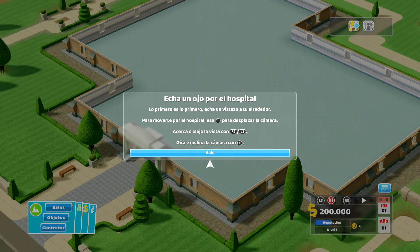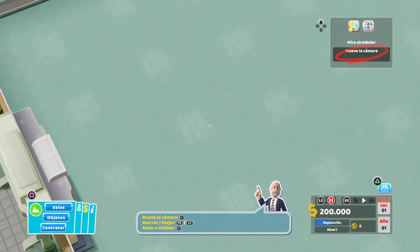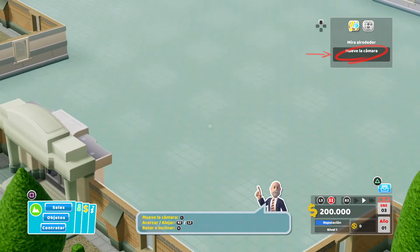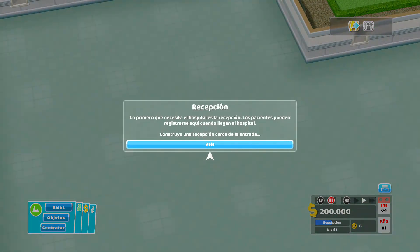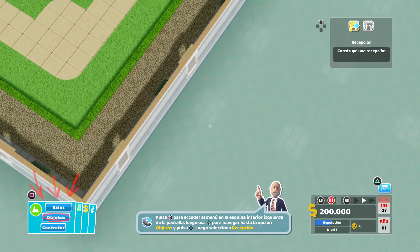Usa el joystick de L para desplazar la cámara. Acerca o aleja la vista con R2/L2. Gira e inclina la cámara con el joystick derecho. Con el joystick derecho inclinamos hacia arriba y hacia abajo, izquierda y derecha. Lo primero que necesitas en el hospital es la recepción: los pacientes pueden registrarse aquí cuando llegan. Construye una recepción cerca de la entrada. Pulsa cuadrado para acceder al menú en la esquina inferior izquierda de la pantalla.